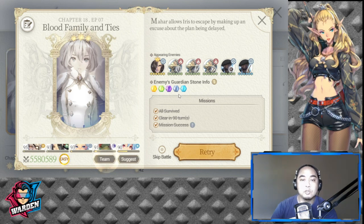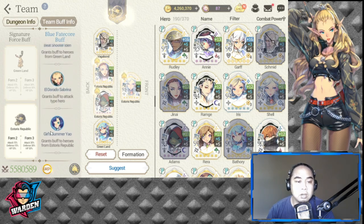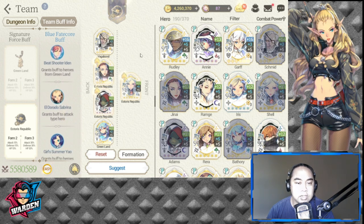Let me show you my team. I brought at least one hero for each garden stone type so I can break Mahar — Iris, Janai, Adams, Bathory, and Schmidt. The two burst single-target S2 heroes are Schmidt and FC Adams. If you feel you need a healer, you can replace Janai with Redly or any healer. I'm bringing Janai for additional buffs.